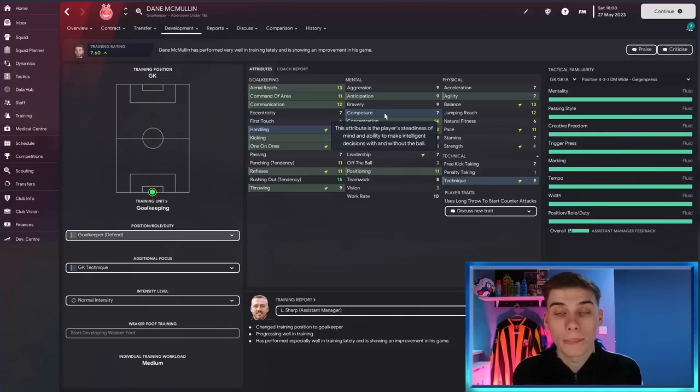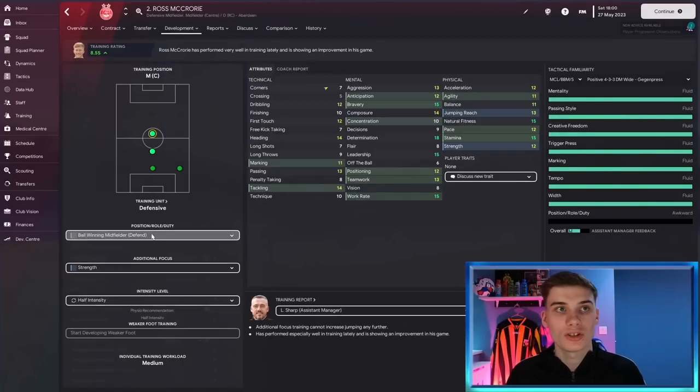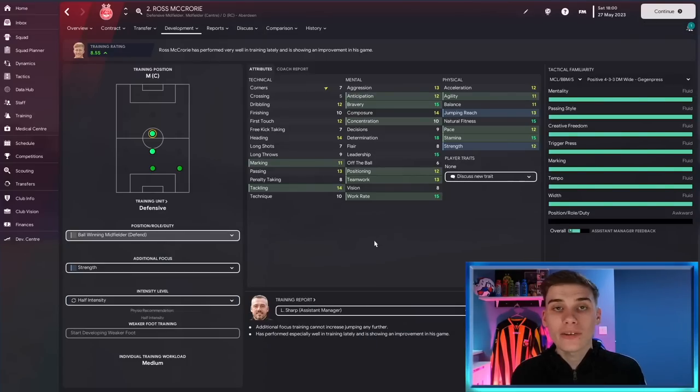As you can see, there's now a highlighted bunch of attributes being targeted that otherwise weren't necessarily being trained individually. With a focus on those attributes we should see more growth in those areas. Another example: Ross McCorry can play a bunch of positions, but I'm making sure he isn't just on midfield center — he's got a role and a duty that'll give him a greater focus in training and allow him to develop much better.